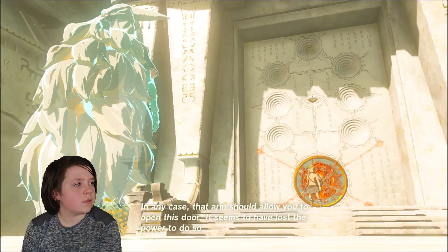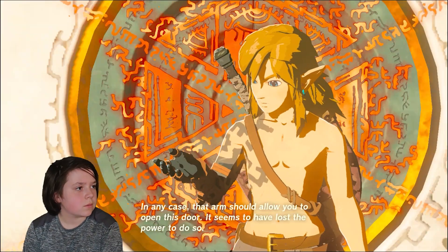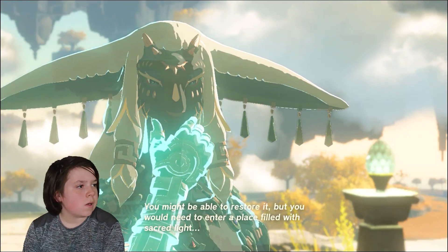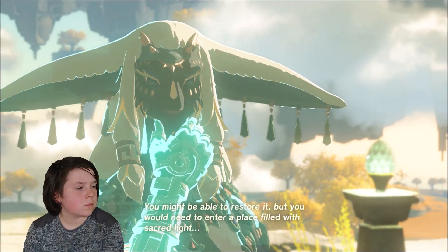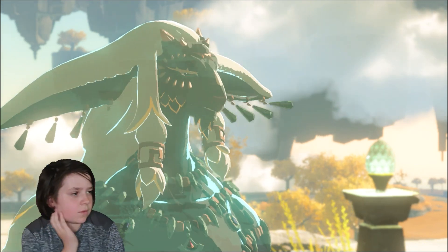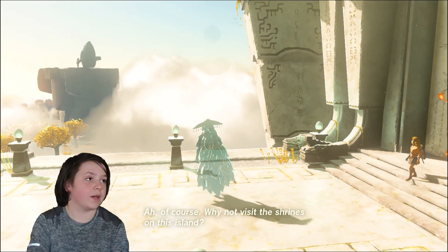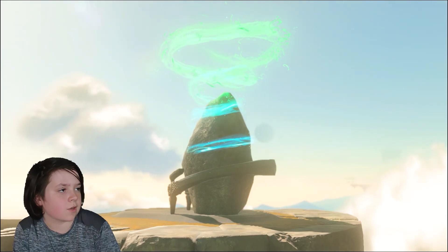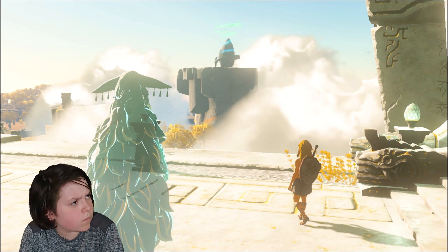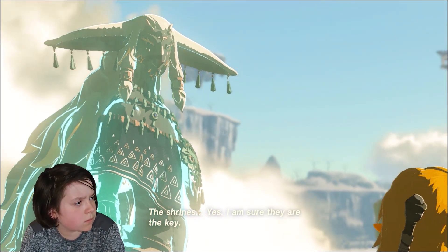That arm should allow you to open this door, but it seems to have lost the power to do so. You might be able to restore it, but you would need to enter a place filled with sacred light. Why not visit the shrines? There are shrines — they look like rocks. Yes, I'm sure they are the key.